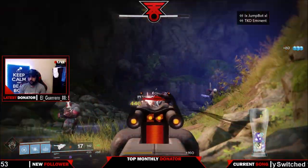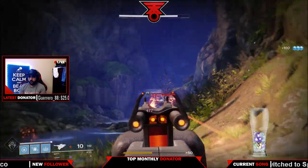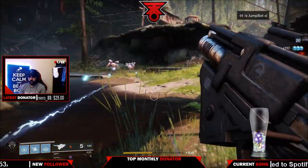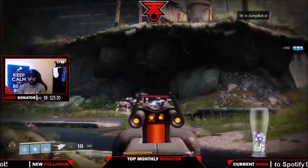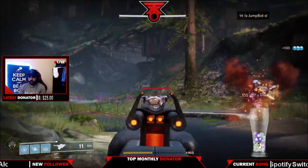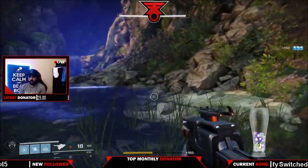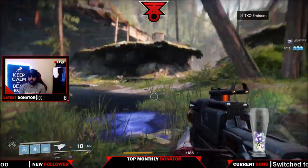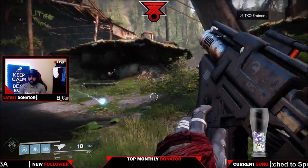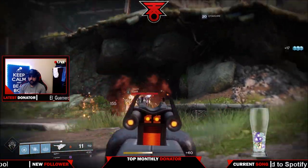This weapon has an amazing perk — the Soros's Regime perk. If you zoom in or ADS, it actually shoots slower but does more damage, which I thought was pretty cool. It also has another amazing perk where it can shoot through Cabal shields. We know how annoying those Cabal shields can be — they pretty much don't let anything penetrate no matter what you do, but with this weapon you can shoot right through them.